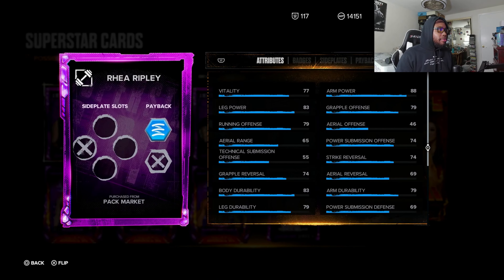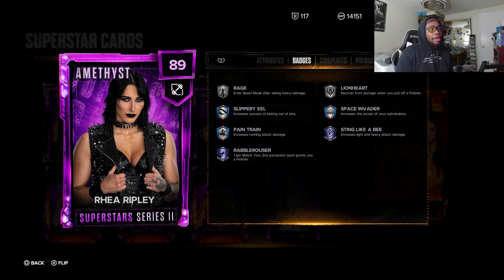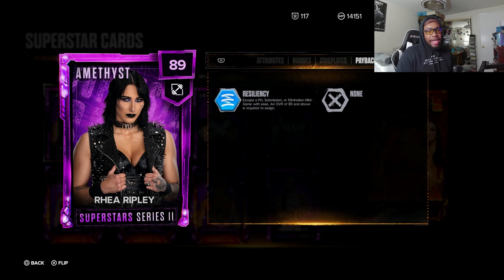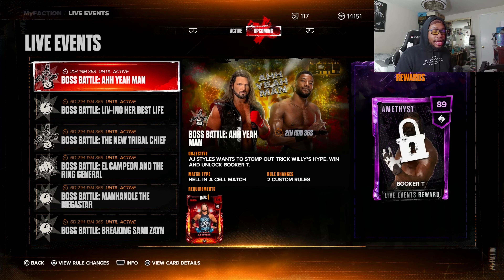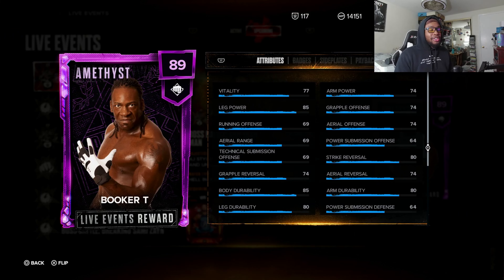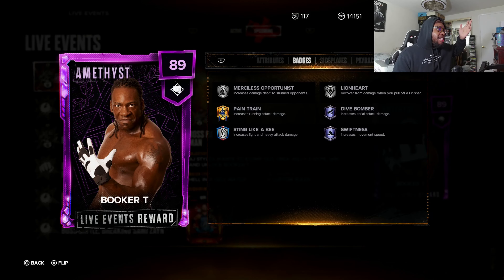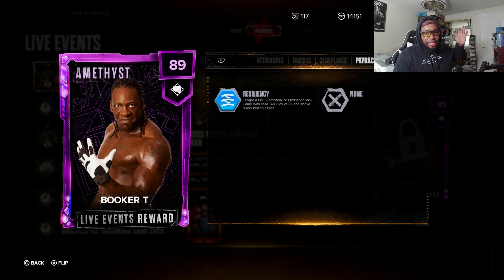The faster they can roll out these tiers at a digestible rate and make each tier fun, I think we're all going to be happy. I personally don't want to spend too much MFP in diamond tier — persona cards, if I get them I get them, it's not the end of the world. We also have an amethyst Booker T live event coming up in 21 hours featuring a Superstar Series 2 AJ Styles, so you will need to open some packs to participate.